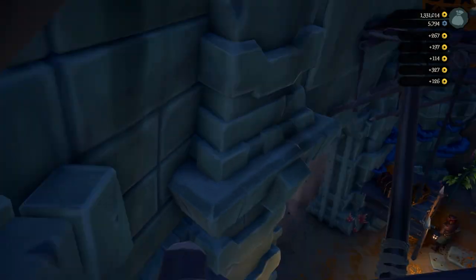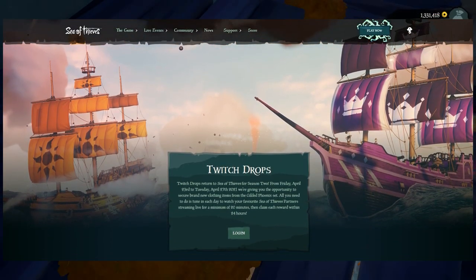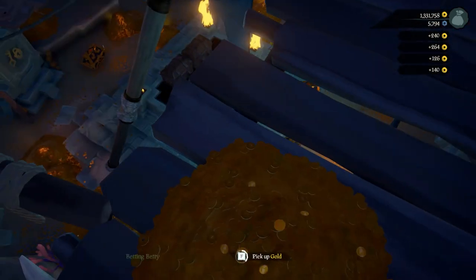To claim the reward, your accounts have to be linked. To do that, go to the top link in the description. Near the top of that website, there'll be a link accounts button. Click on that and then follow the steps — they're fairly straightforward.